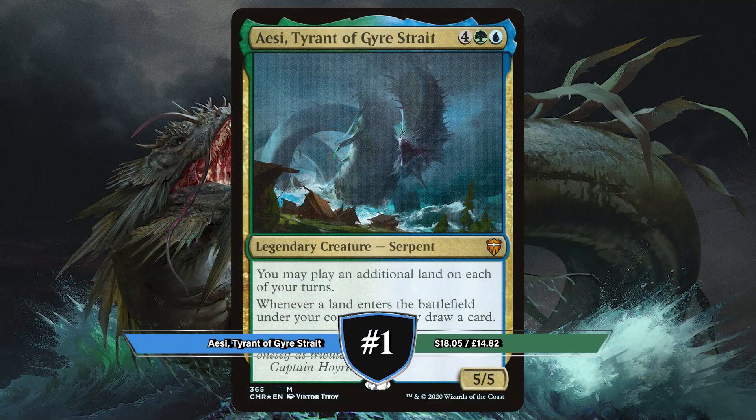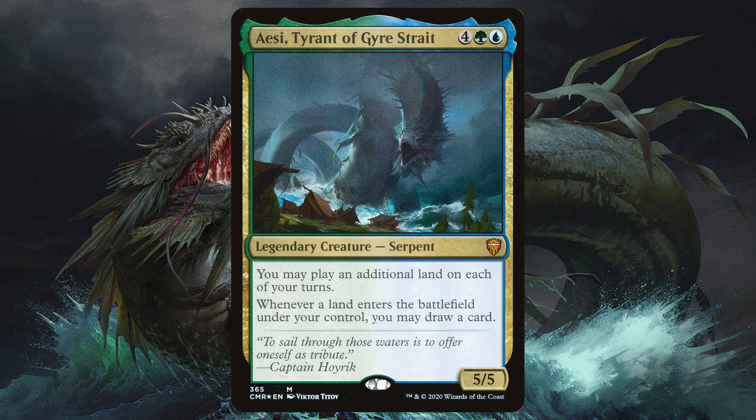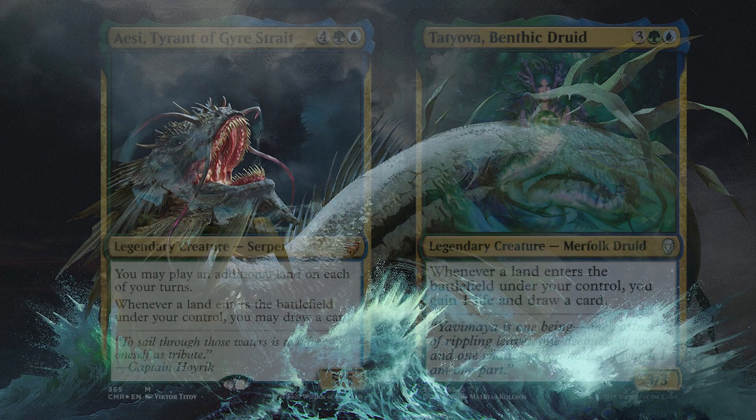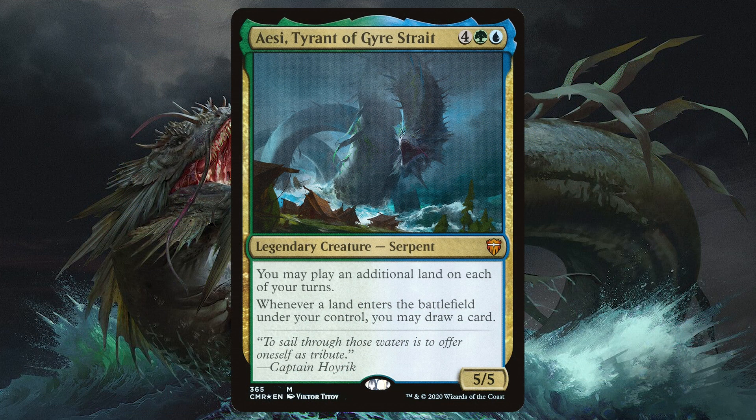Winner and the best Simic commander is Icy, Tyrant of Gyre Strait. Another from 2020's Commander Legends, this serpent says you may play an additional land on each of your turns, and whenever a land ETBs under your control you may draw a card. Going full circle on this video, Icy is essentially Tatiova on steroids — we are once again throwing in plenty of land-loving cards.